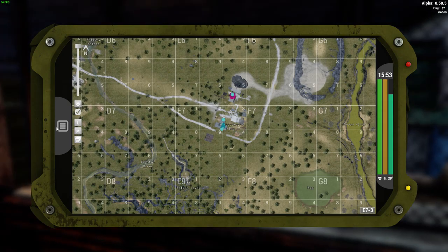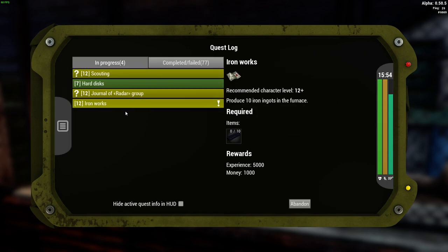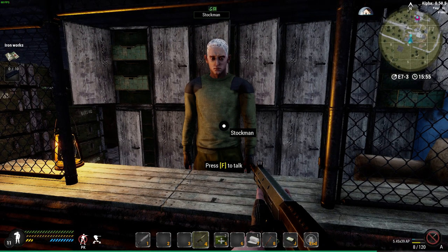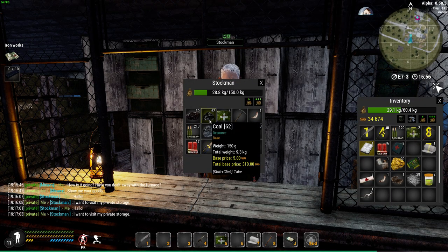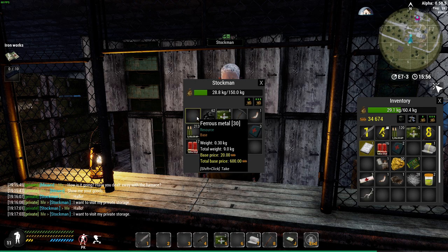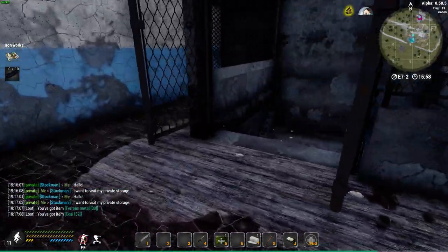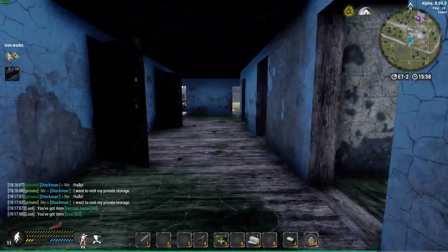The Iron Works is at level 12. What you need to do is produce 10 iron ingots in the furnace. It's asking you to go and get some coal and some ferrous metals, but we've already got them, so we can just add them and then go to the furnace and make ourselves some iron bar ingots.